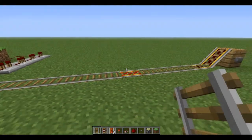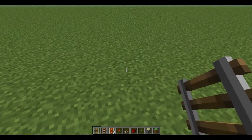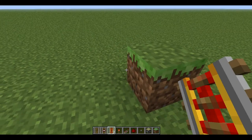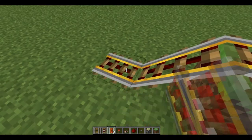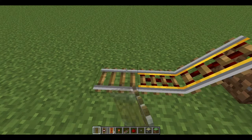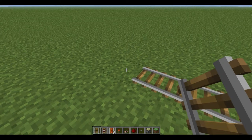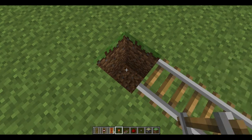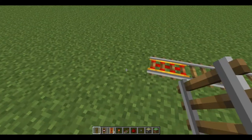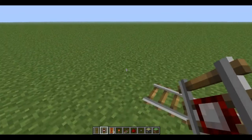Now I'm going to show you how to make one. What you're going to do is place down any block — I'm using grass — you need to place down two powered rails like that, then put three normal rails, then put another powered rail. Actually, you have to put a redstone torch first, then put the rail, and then you go one, two, three, four, five — detector rail.